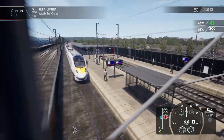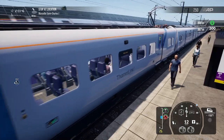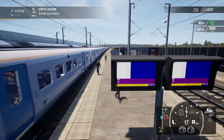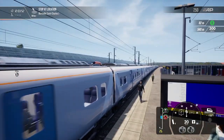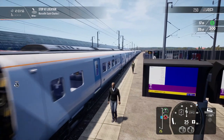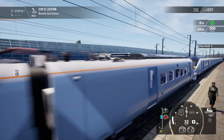Thameslink livery for the 395. I know I could have done it on East Coastway, but why not — get some high speed action in. It's a high speed train, why wouldn't you? It's a very nice livery, quite clean. I like the Thameslink livery as a whole — it's very clean, very simplistic.